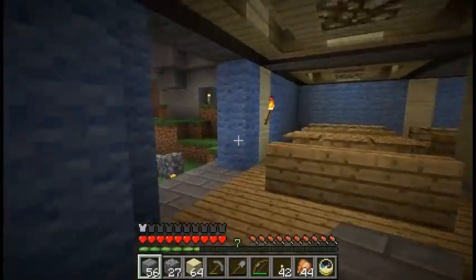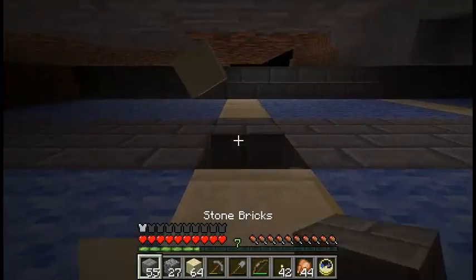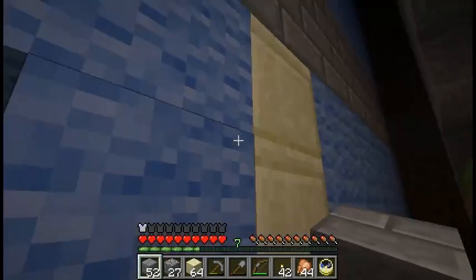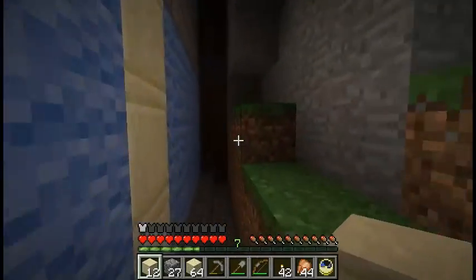Okay, so now the other side. The big columns — we're only going to change the bits that can be seen, so the parts you can't see I'm just going to leave as dirt. Smooth sandstone, let me just pillar up a little bit. We need that and that as the sandstone — good. And then that as sandstone, all right, so that's sandstone even though you can barely see it.